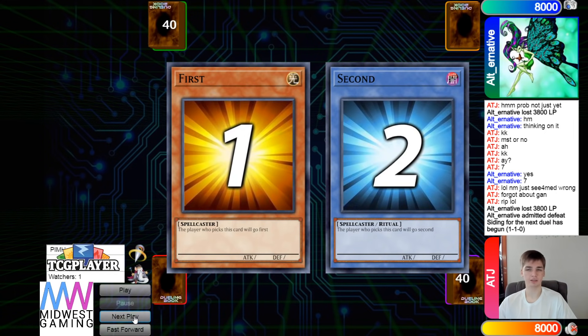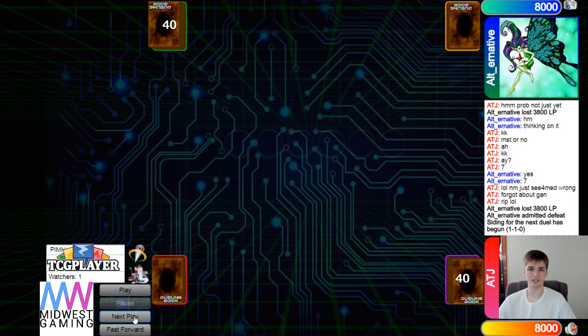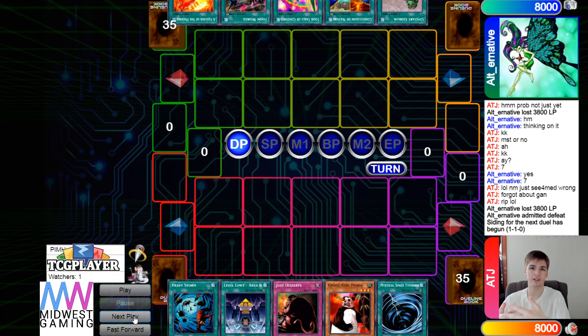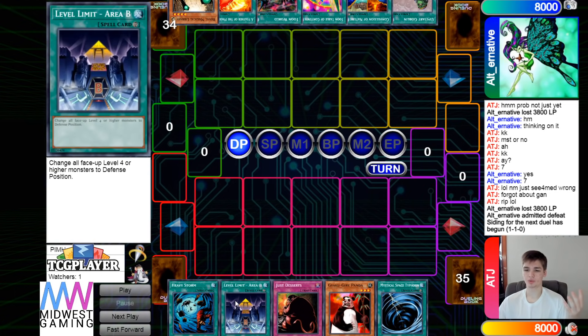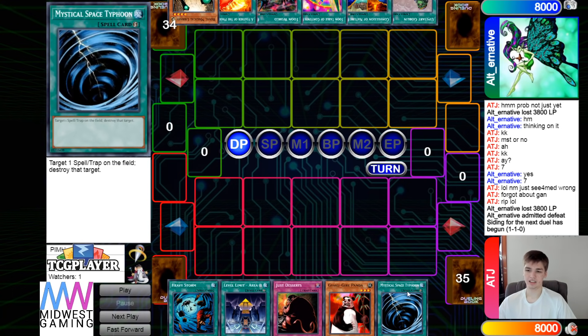An interesting game — anti-spell is pretty good versus this deck, along with the monster reasoning gate deck. Stopping them from using spells is huge, especially against a deck running as many spells as seen in game one. Anti-spell is probably 50% good against that build. Opening hands for game three: burn player has heavy storm, area B, just desserts, panda, and MST — nothing to stop an FTK. FTK player has upstart, nature, toon table, toon world, feather, and royal magical library.